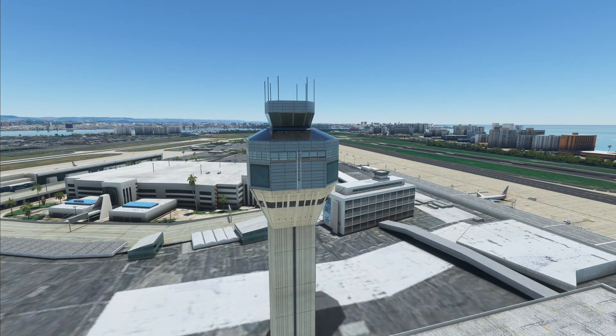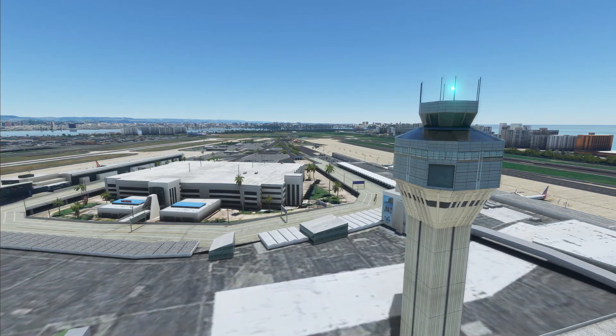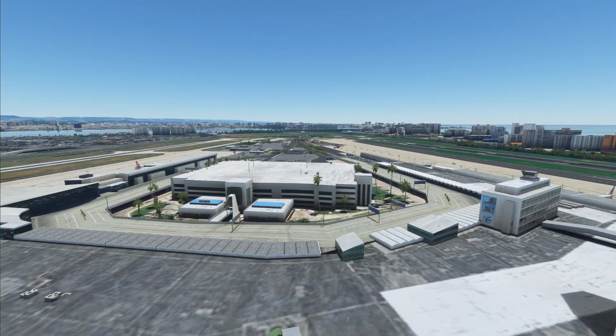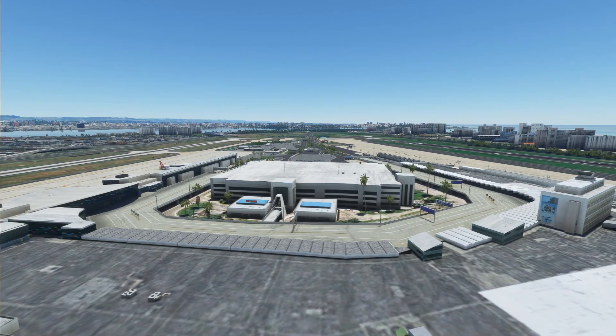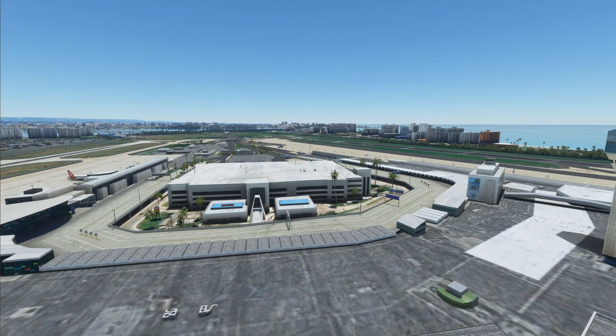The control tower looks nice. It's not done or developed inside, unfortunately — no detail inside the tower. But that's fine, that's okay. Looking at the tops of the buildings, you can see air conditioning units and other bits and pieces. Road signs — this is the road that goes into the terminal area. Looks okay. Not much in the way of traffic on it.